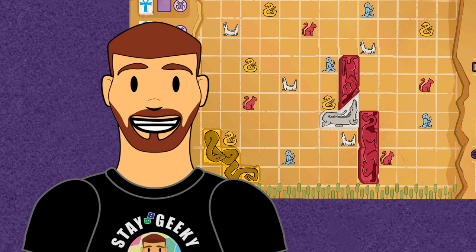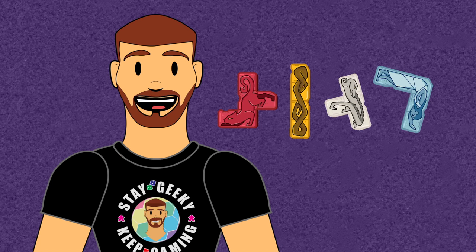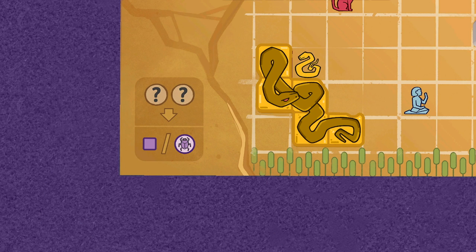Tiles may not overhang the board or overlap other tiles. They can also be freely flipped and rotated during placement, covering animal icons on the board if the player wishes. After placing, tiles can't be moved for the rest of the game. Animal tiles are made up of one or more animal types, with there being a total of four different types. Each type matches animal icons found on the mural board.